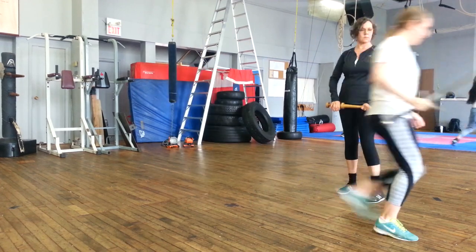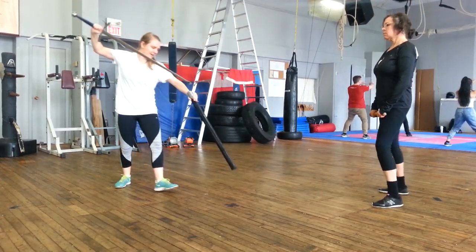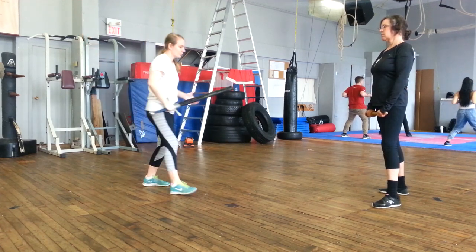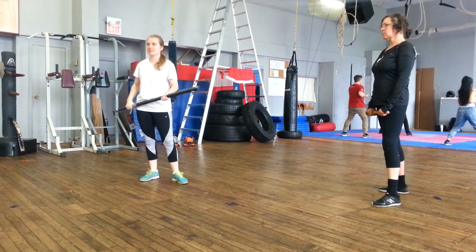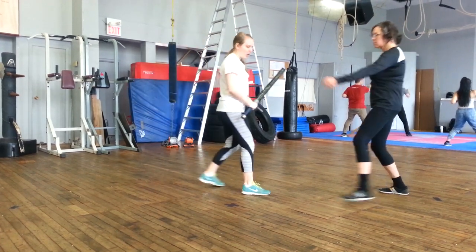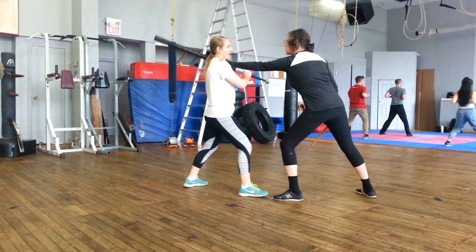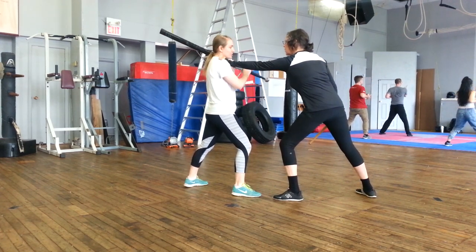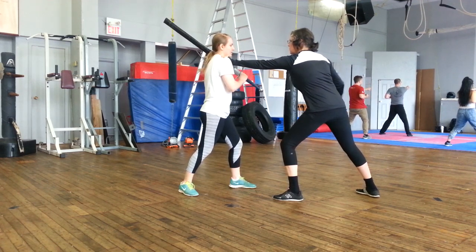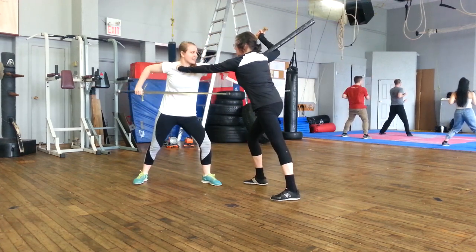And the next ones are sword and sheath. He specifies with these plays that they come from a position where Jackie has me by my collar. This first one, I'm going to have the sword on my shoulder with the dagger, and you're going to throw it in. So I'm going to catch it, retreat, and then now I can stab her.